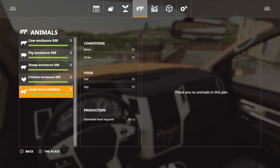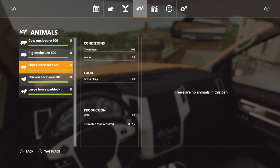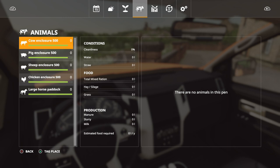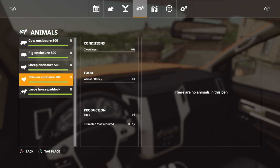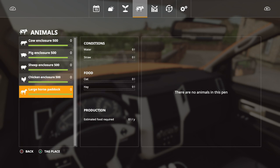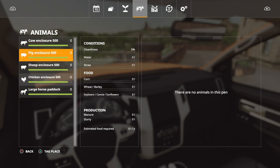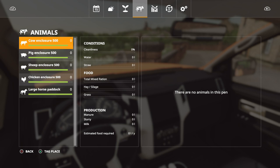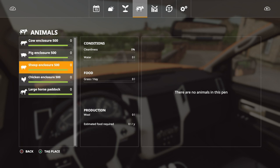The animals section has changed a huge amount. Rather than just having generic cows, we now have lots of different varieties — some are good for meat, some for milk. Same with pigs, sheep, chickens, and horses. There's so much to cover, so I'm just giving you a quick introduction now and we can go into more detail as we play the game.